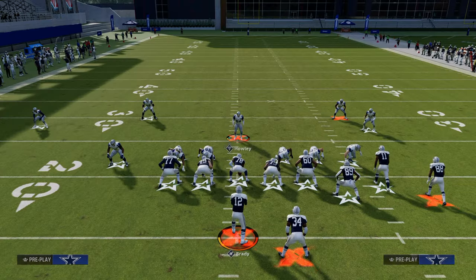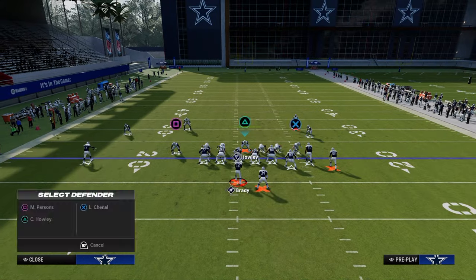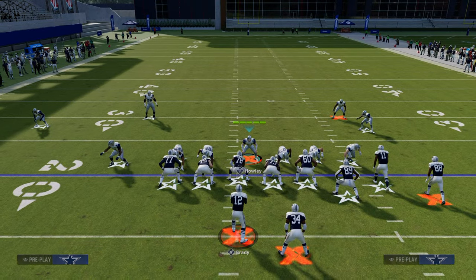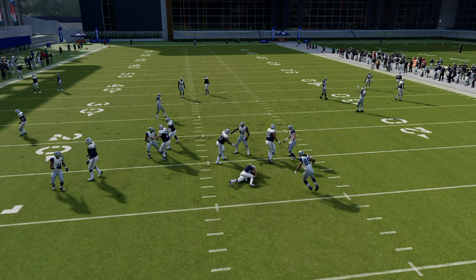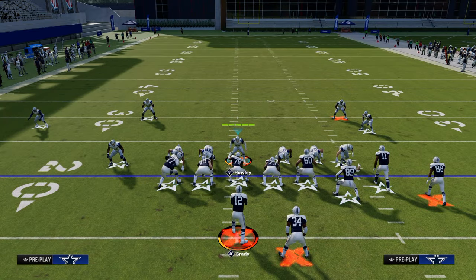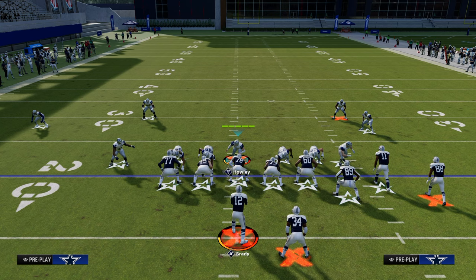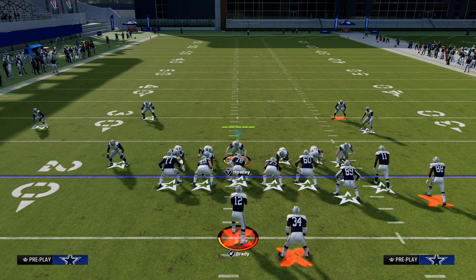These are the different pressure variations you can run from 6-1, and you can do a lot in terms of coverage — it's really sky's the limit from this formation. But this five-man blitz is really my favorite version. Thanks for watching. If you want to get the full e-book on this defense, the link is down in the description below. For just $10, you can get all of our NCAA and Madden e-books over at the school.com community.